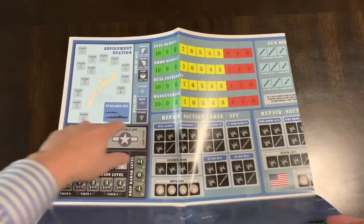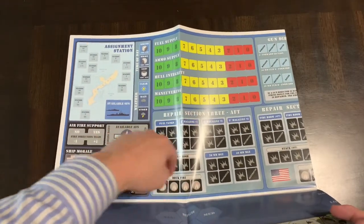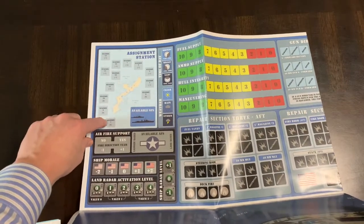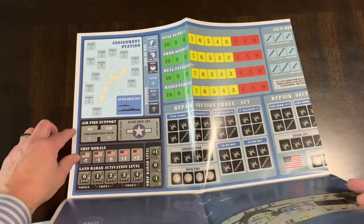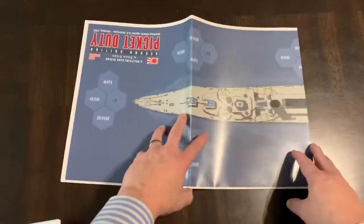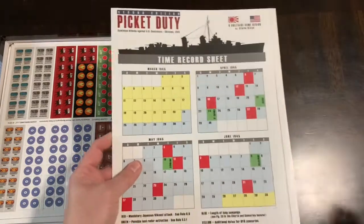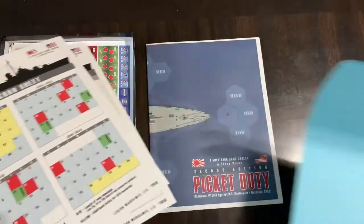You've got your fuel supply, ammo supply, hull integrity, and maneuvering tracks, plus your repair section aft. You'll be sending crew members around to manage these different areas. There's an assignment station and a higher-level map of where you'll be positioned around Okinawa. Ship morale, land radar, air fire support — this is basically your game board representing the different sections of the ship that you'll be managing to survive the waves of attack.